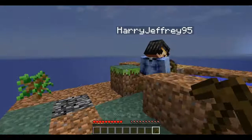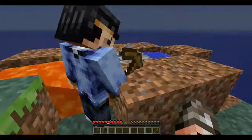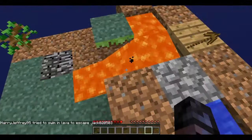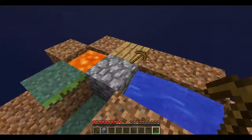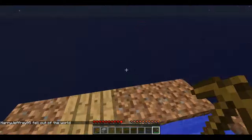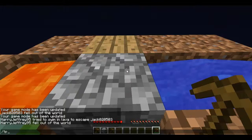They won't spawn on slabs because those are half blocks and they can't spawn in half blocks. We have the lava here. Oliver, the water froze again! Yeah, it does that — we're in a snow biome, Oliver, you have to tell me this stuff! I thought you already knew. We lost all that cobblestone.